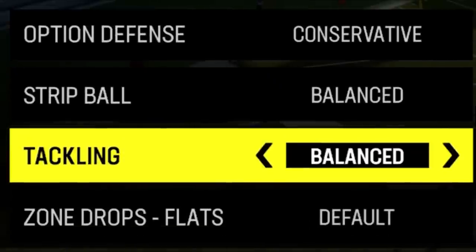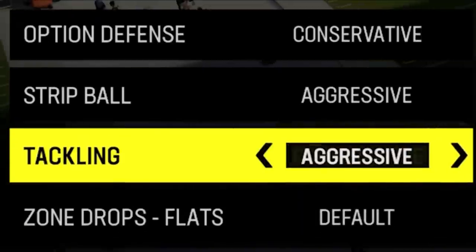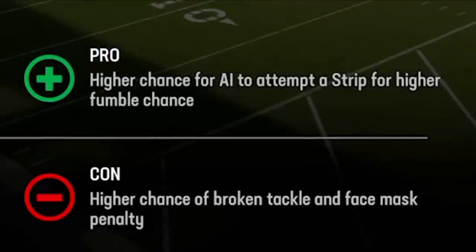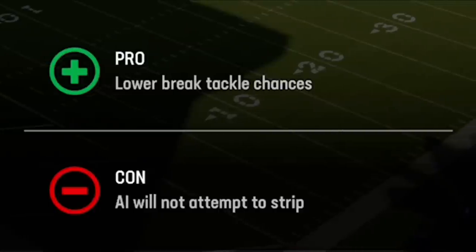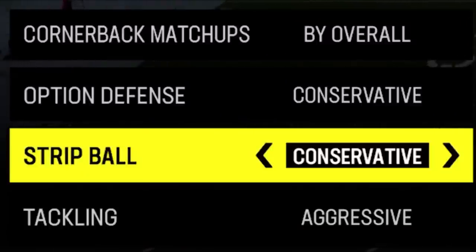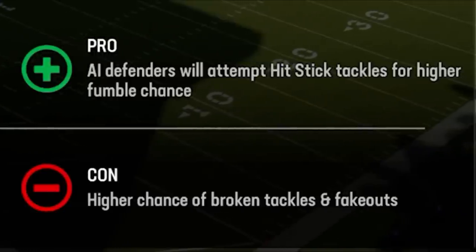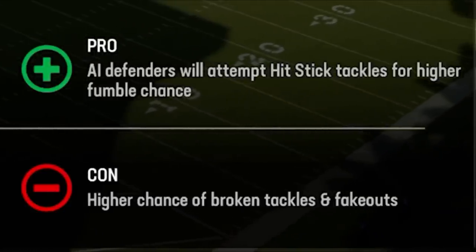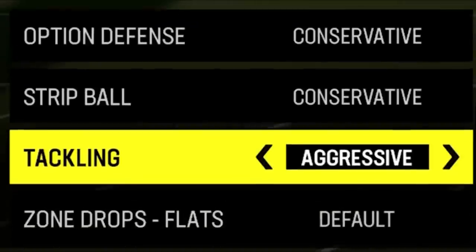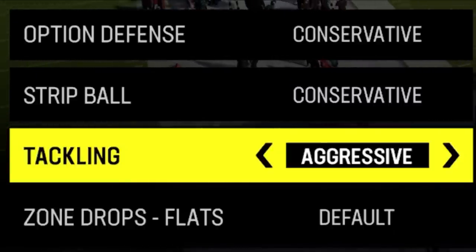These next two are pretty similar — strip ball and tackling — and they're both aimed at getting more fumbles. If you go aggressive on strip ball, you don't really get a ton more fumbles anyway, but you will get a lot of face mask penalties. I like to leave strip ball at conservative to lower my broken tackle chances, since the AI won't attempt to strip anyway and they don't really work. I have tackling on aggressive because this will make your AI defenders go for more hit sticks — an attempt at getting a fumble — but it will also increase broken tackle chances, which the conservative strip ball setting offsets.